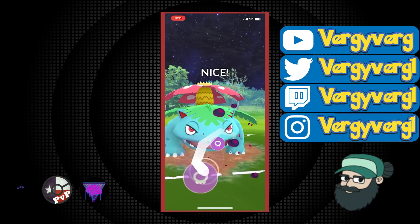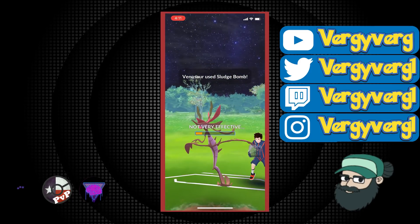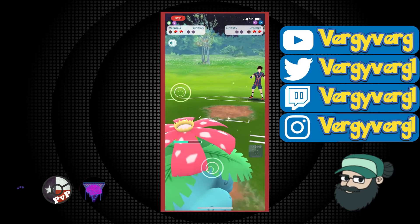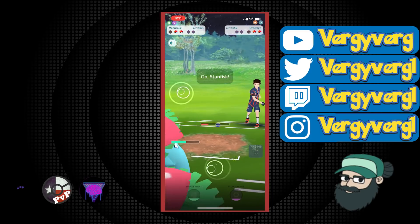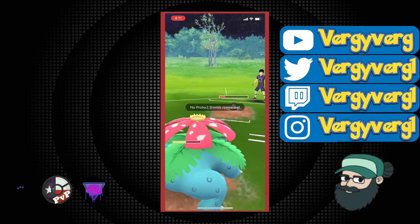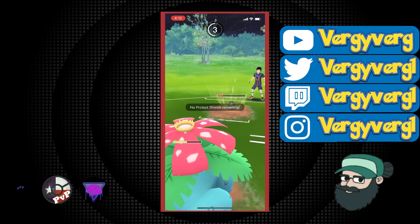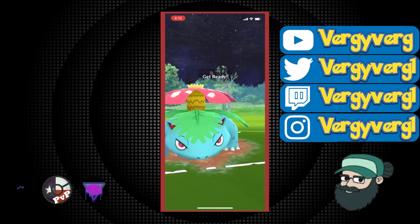Definitely a higher attack stat on Venusaur. I'm pretty sure Dragalge is a level 50 mon, making it very bulky, whereas Venusaur I think is level 38 or something like that. We end up taking it out. They did switch, so I know if I can just get to this Frenzy Plant right away, we're good. I know for a fact this is not Earthquake since they threw the Earthquake earlier, and this is definitely going to take it out.